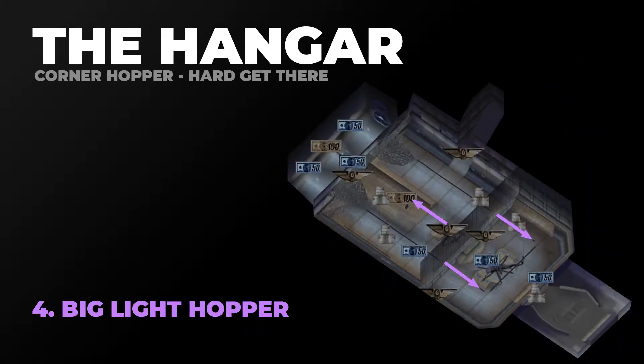The last gap we need to get is the Big Light Hopper, and there are three different spots you can get it — you can see I've highlighted them all in purple. The two on the outside are the best for hitting this line. You can kind of ignore the one in the middle, but here is an example of the one in the middle all by itself.